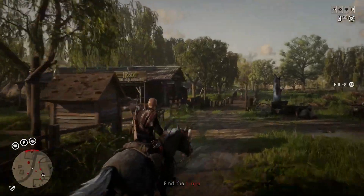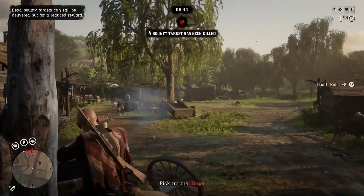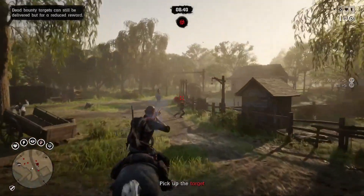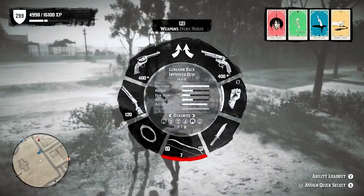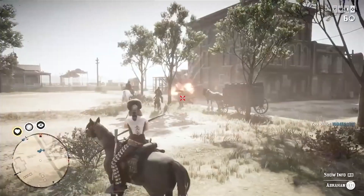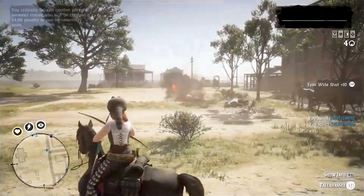Let's talk about the pump shotgun. It's not necessarily the best weapon for taking out real players, but the shotgun is great for taking out legendary animals that you may come across in the wild. It'll cost about 266 dollars, but if you go after those legendary animals, you're gonna make that back in no time.